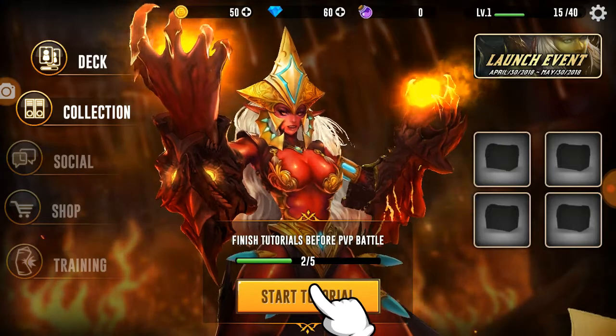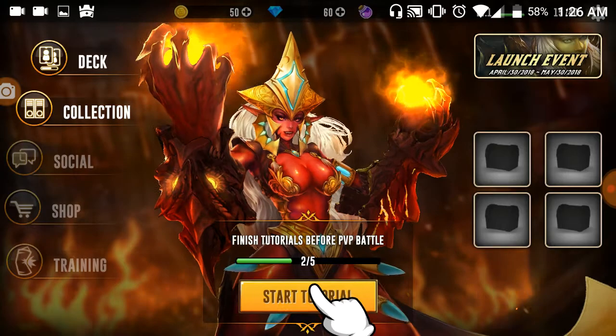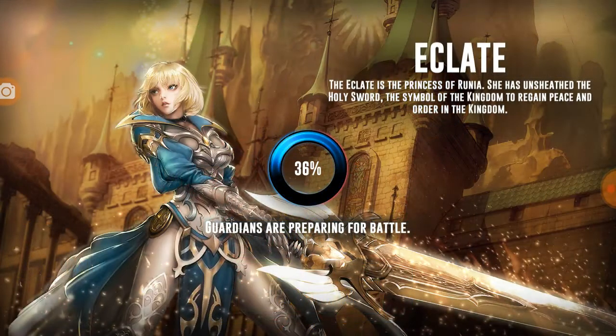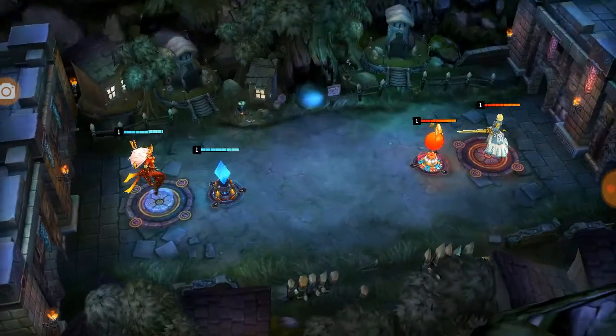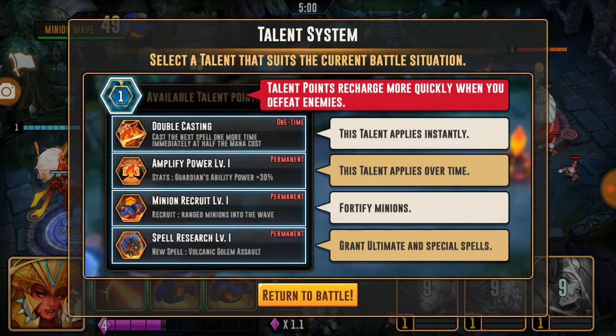So apparently they're having a launch event from April 30th to May 30th - it is May 5th. Elkit is the princess of Runia. She has unleashed the holy sword, the symbol of the kingdom, to regain peace and order the kingdom. Alright, talent system - select a talent that suits the current battle situation. Talent points recharge more quickly when you defeat enemies. A talent applies instantly, or talent applies over time. Fortify minions grant.